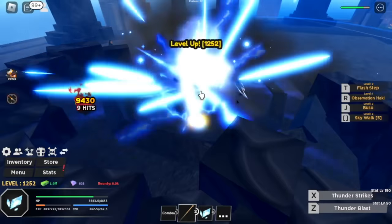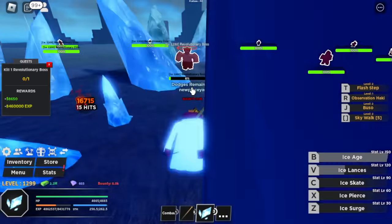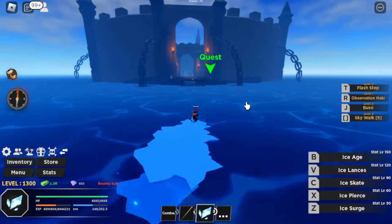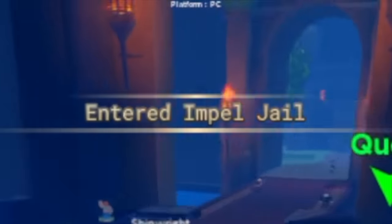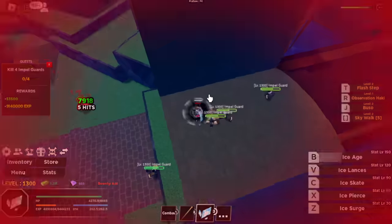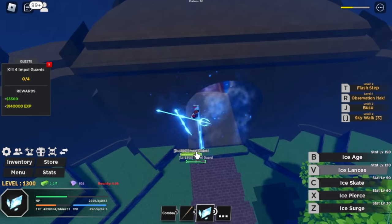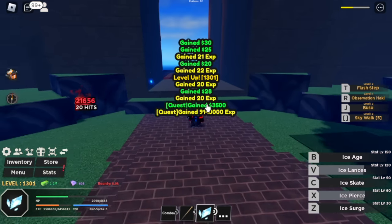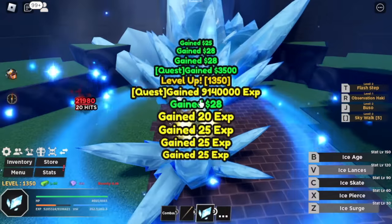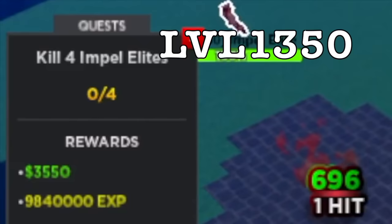Our target level here is 1,300. We're almost there, guys. Be patient. Next up, Impel Down — is it called Impel Down here? It's Impel Jail. Our first target: Impel Guards. In Blox Fruits, we have the Warden, the Chief Warden, and Swan. At 1,350, we will be changing targets — next target: Impel Elites.